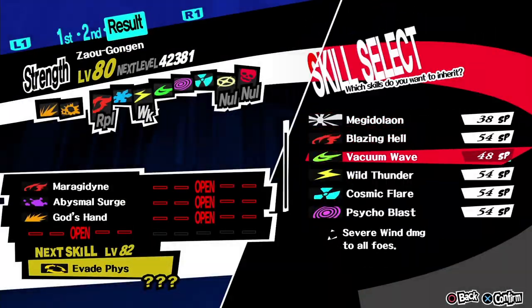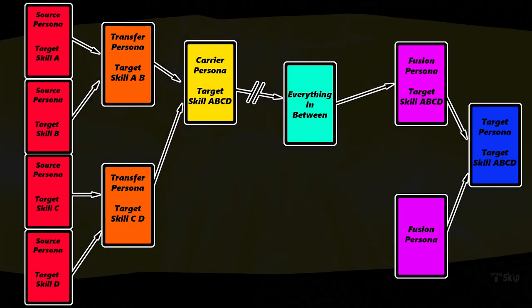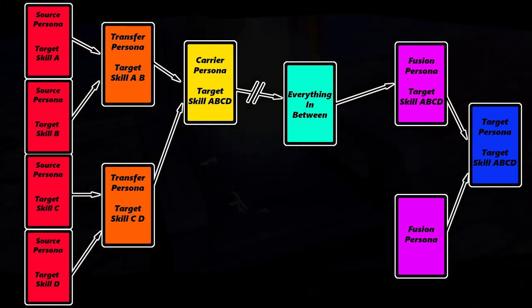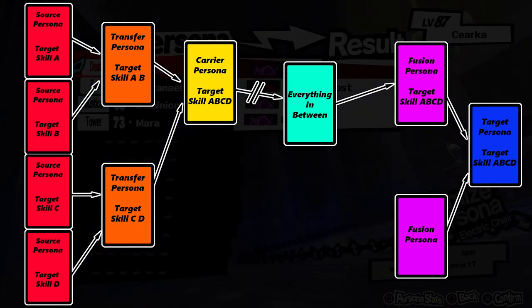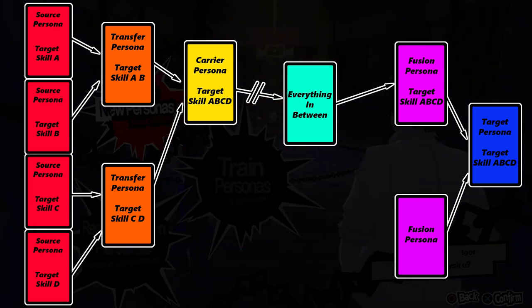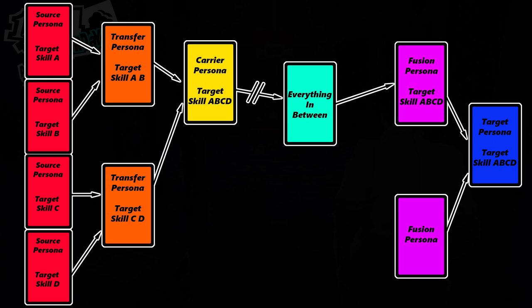There are several ways to get a desired skill on a Persona. The most obvious method is Direct Fusion. If the skill is inheritable, you simply need to find the Persona with the requisite abilities, then figure out the correct fusion path to pass these abilities along to your target Persona. However, using this method you can only inherit up to four abilities total, so if you're looking to inherit more than four skills, you're going to have to use one of the other two methods for the remaining four slots.